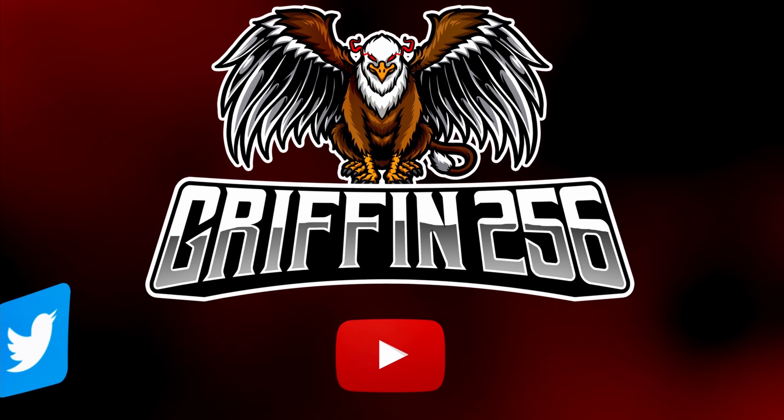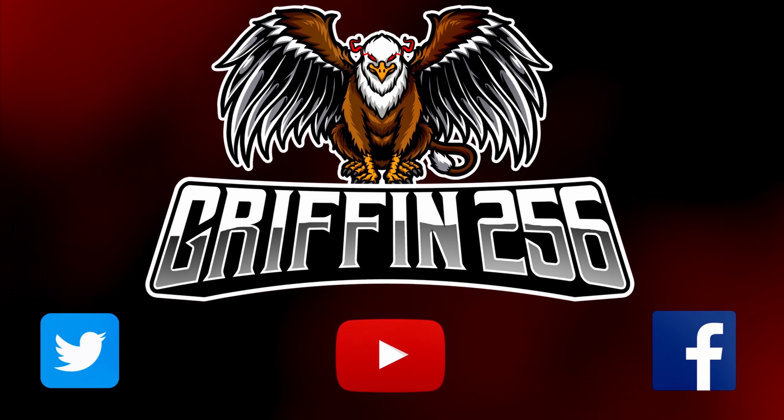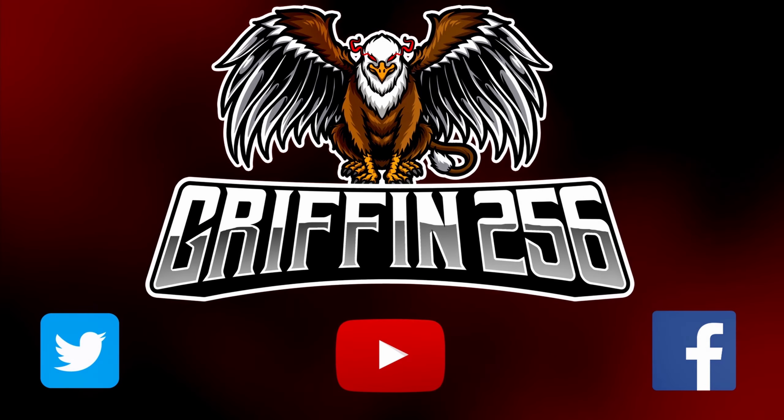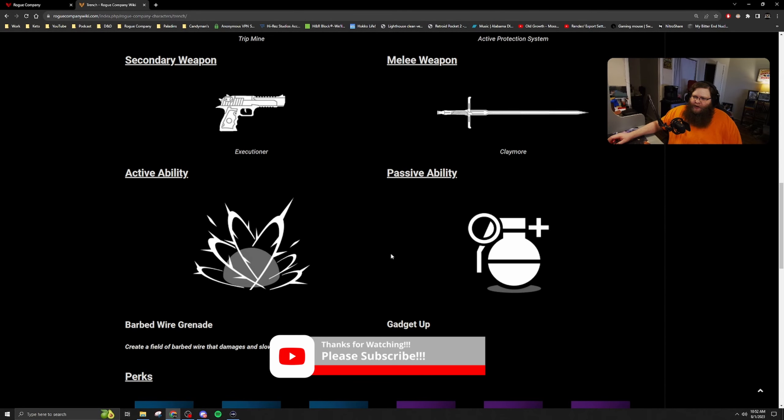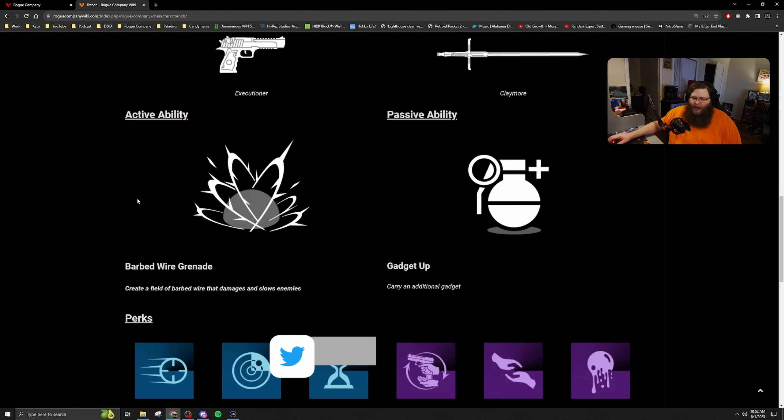What is going on everyone, Griffin here coming at you with some Trench gameplay. Today we're going to be talking about a possible ability rework for Trench himself. I am on the Rogue Company wiki page and we are going to be talking about Trench's ability and a potential idea for a new ability. His current ability is the barbed wire grenade.